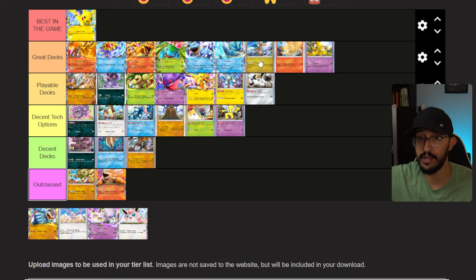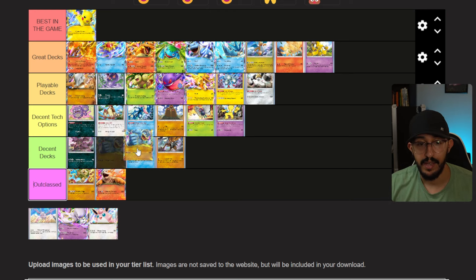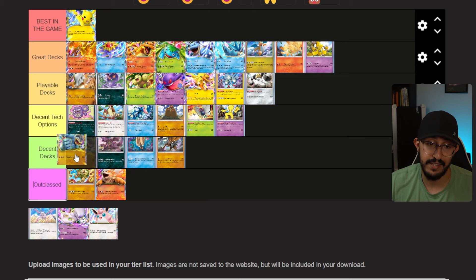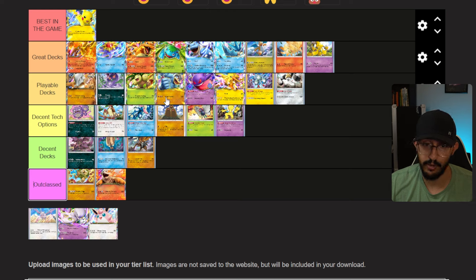Machamp is another Pokemon that a month ago during soft launch I'd have said was outclassed, but it's tricky. If you have all the cards in your hand and you're going second, it's at the top of Decent Decks. If you're going second, it's just on curve — give Machop an energy for 20 damage, evolve to Machoke next turn for another energy for 50 damage, then evolve to Machamp the turn after for 120 damage. It is so good if you have the cards and are going second. It feels pretty bad going first, but you could build it on your bench. Machamp is a deck archetype that really likes going second.